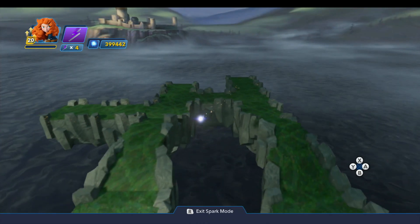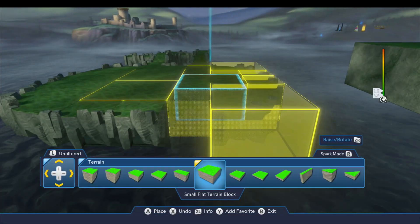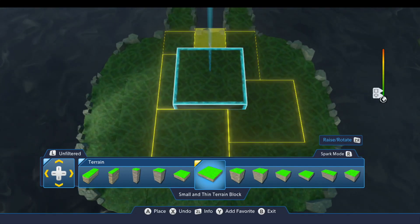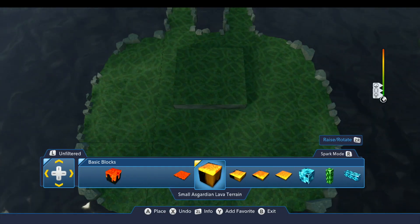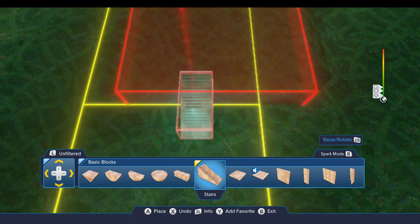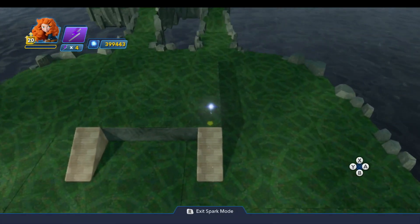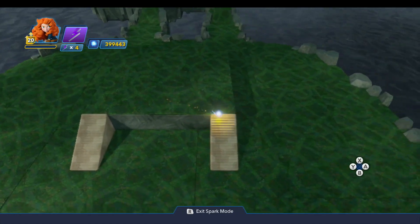Another option is to create multiple levels. For example, this little piece could be an area you defend on one end, and you could provide a certain limited number of ramps or stairs for the enemies to be able to take to get up there. Now you've effectively created two routes for the enemies to get from one level to the next. That's another option you can use.